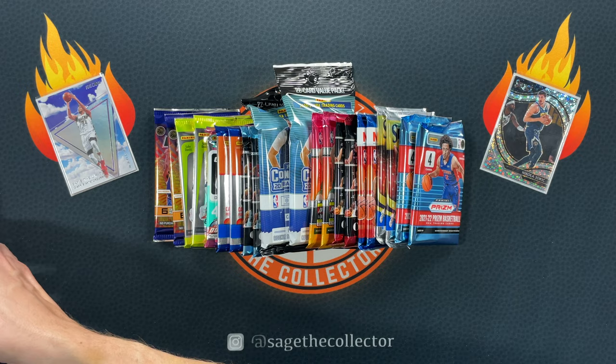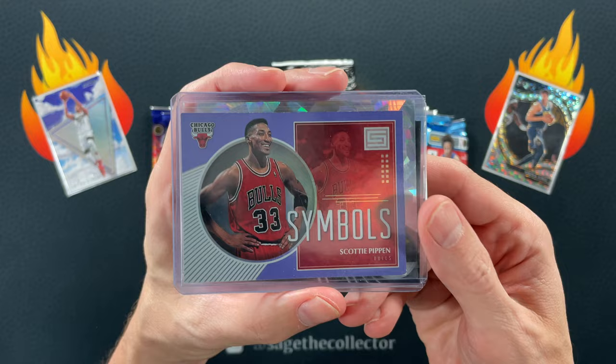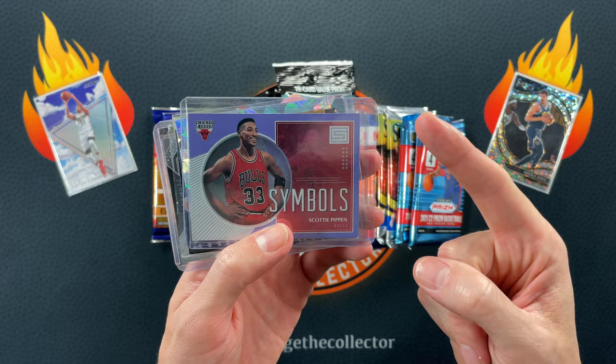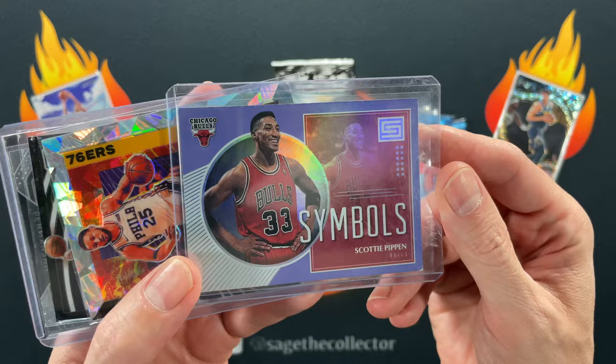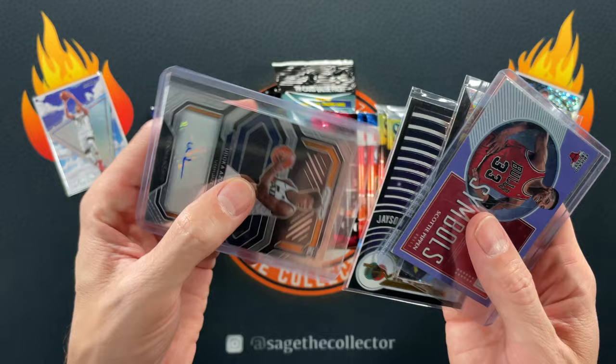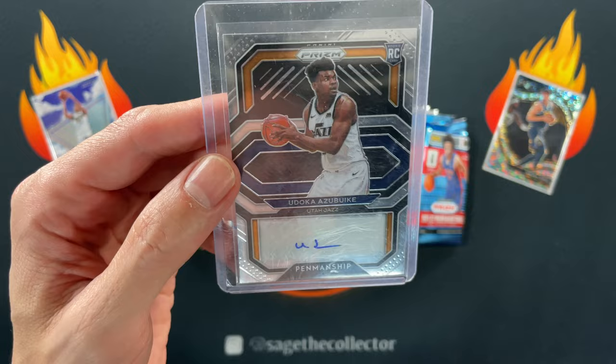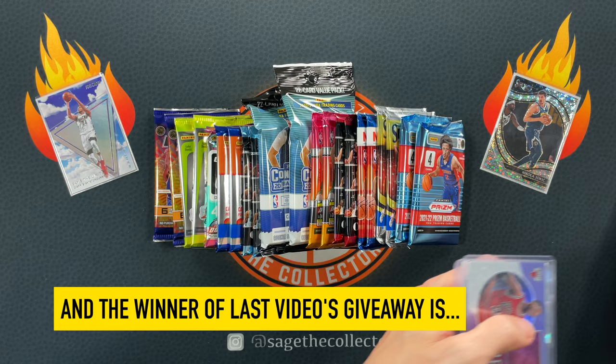But first we open some mail. First up is part of a trade I did with fan of the channel Neil — we did a little exchange, he sent me a surprise pack a couple weeks ago, then I sent him some stuff. He sent me this sweet Pippin card I did not have in the Pippin PC, so that's pretty cool. He also threw in a Ben Simmons cracked ice, a Tatum, and an Azabuki rookie signature — oh my god, look at how small that signature is! So thank you Neil.